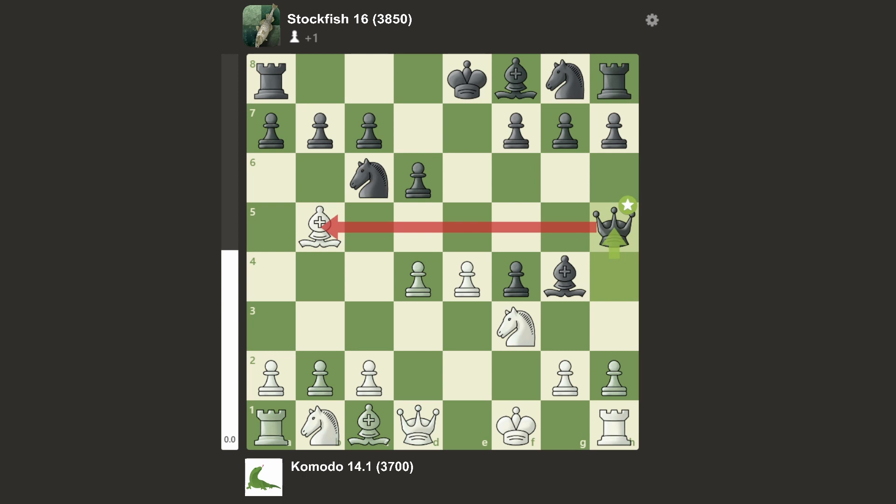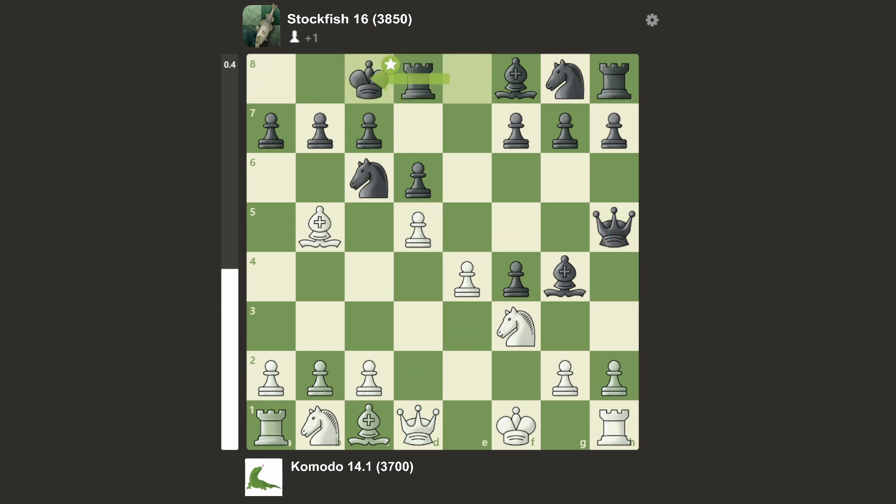We have Qh5 attacking the Bishop, and we have d5. I thought Stockfish had blundered a piece, but if you take the Knight then your Bishop gets taken by the Queen, so it doesn't quite win a piece.